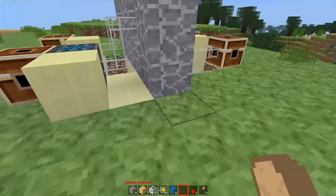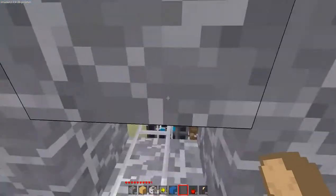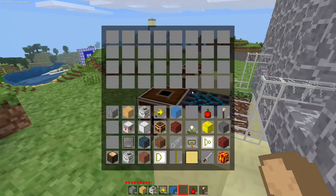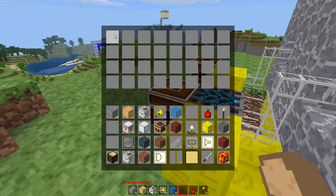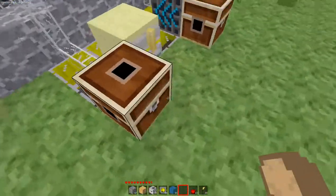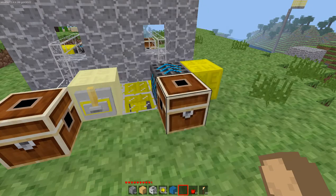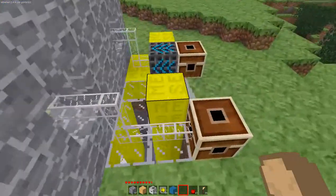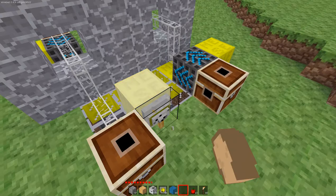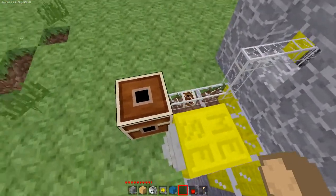When both switches are flipped and both lights are lit up, the trade begins. The items in the chest are sent through the deployer, through the pipes, and into an output chest on the other side. Let me do it again to show you a little bit better — both people agree, and then the items go through the tubes and into the output chest.